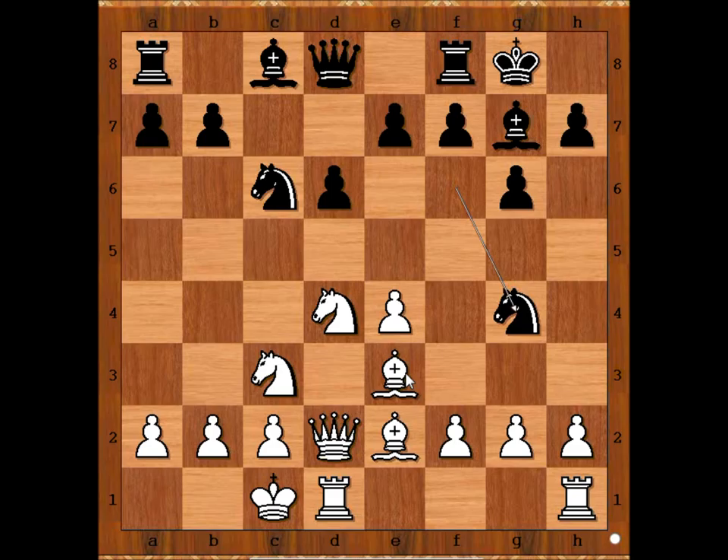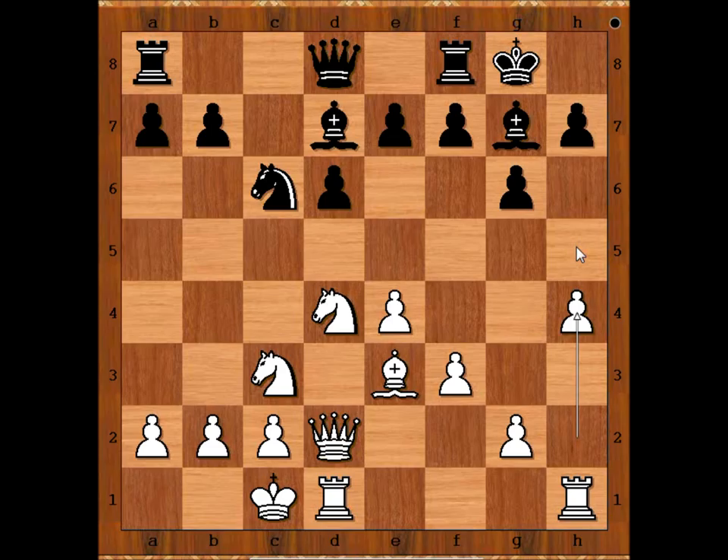White's dark-squared bishop is ideally exchanged for black's dark-squared bishop, making the attack on the black king easier. So we have bishop takes on g4, bishop takes bishop, f3, bishop to d7, h4 — intending h5, hxg6, opening the h-file, exchanging bishops, and delivering checkmate with the queen.